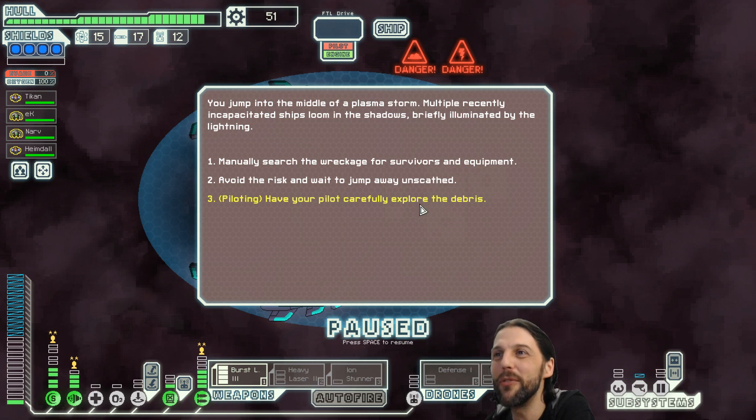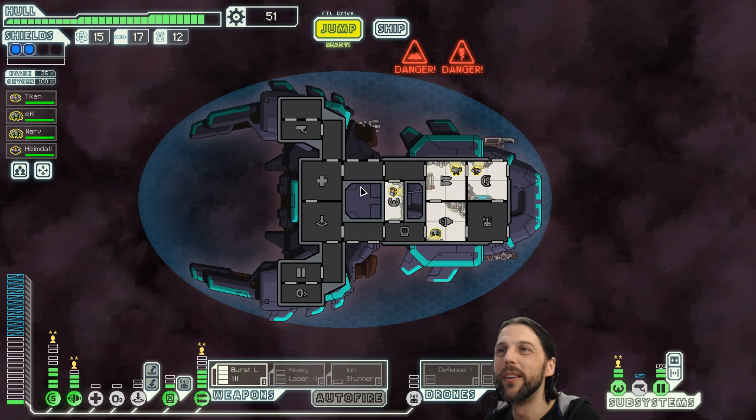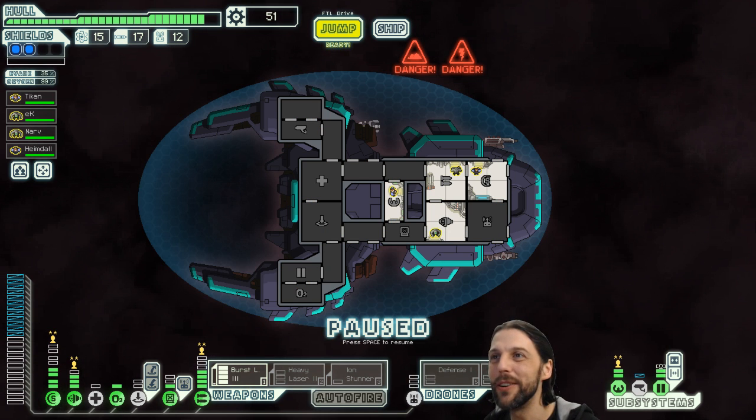Piloting check — Titan is such an expert that he can circumvent the hazards and maneuver us safely to the loot. Your pilot carefully explores the wrecks, but the storm has taken its toll — any crew are long since dead and the floating debris has been scorched. I expected more, Tyken, I expected more.